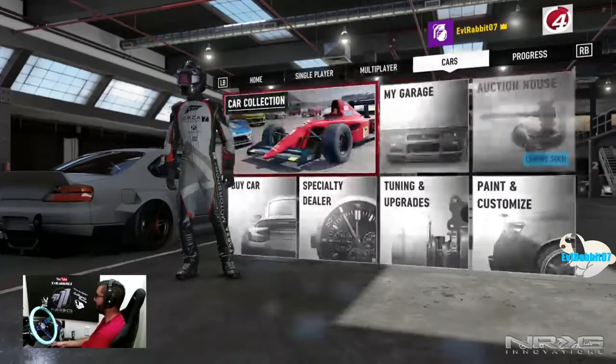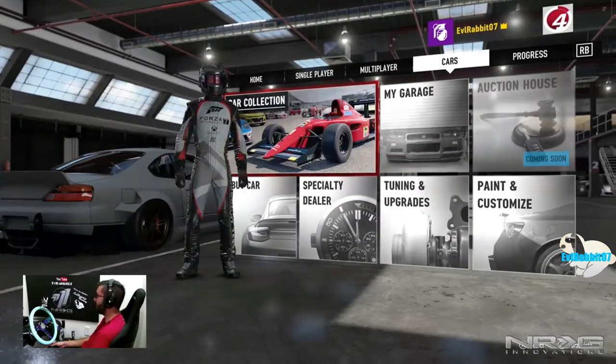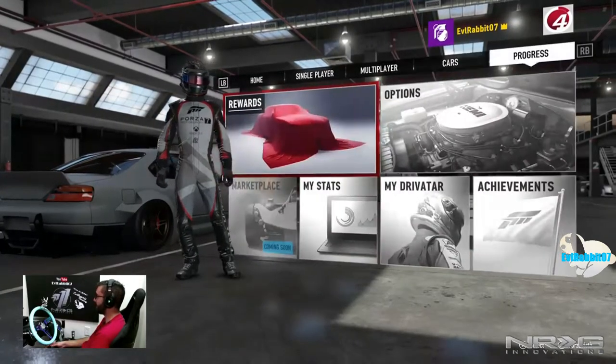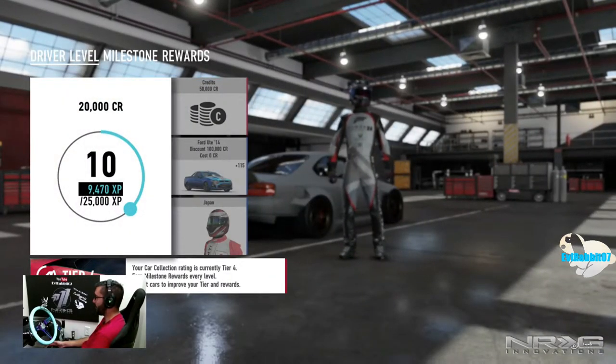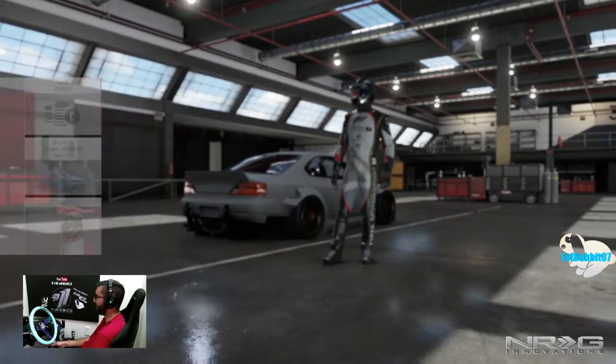We are now tier level four — we did bump ourselves up to tier level four. With that change, our rewards now include a Japan uniform Ford ute at 50 credits.